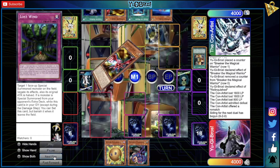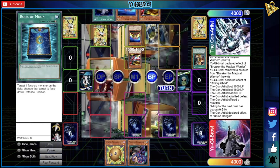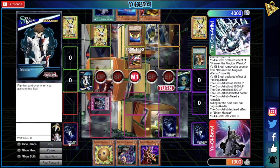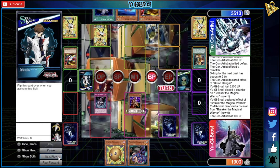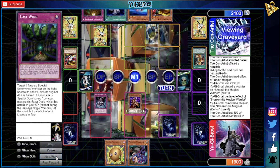They activate Hangar, get Y-Dragon Head, normal summon it, and equip it with Z-Metal Tank via Hangar. Hangar at two is interesting — I don't think it does a whole lot; I think Scramble should have been the hit. Between that and the errata to the skill, the deck's consistency is much lower than it used to be. I was more convinced the skill would still be fine and the deck would just be knocked down a peg, but no — I think it got knocked down a few pegs. We pop Z-Metal Tank and swing in, and we have Lost Wind if they summon XYZ.